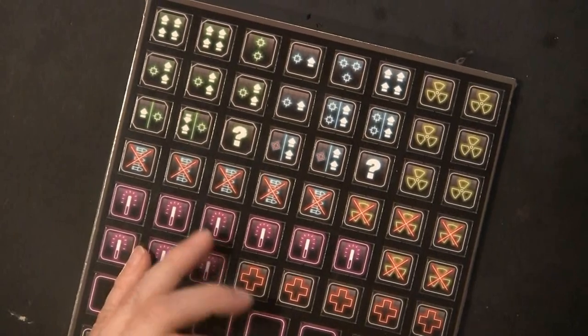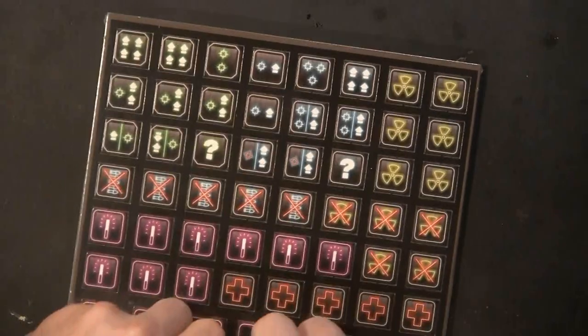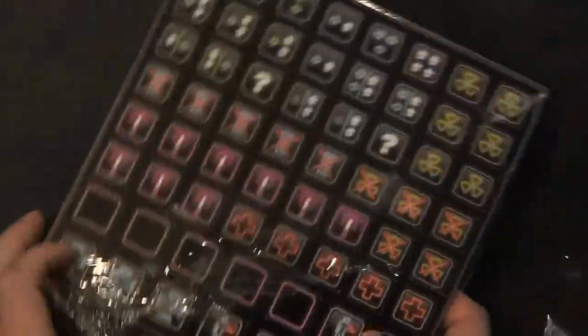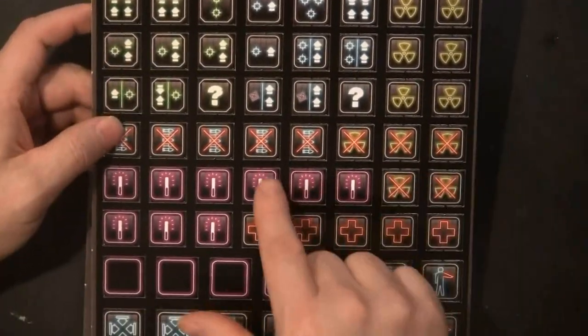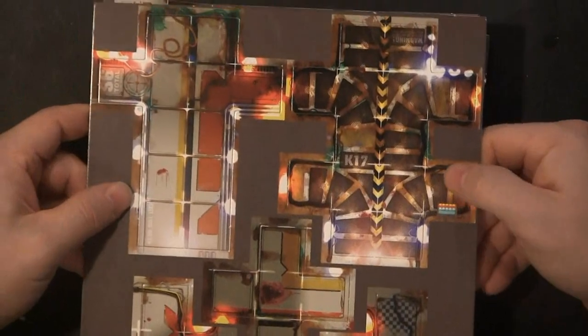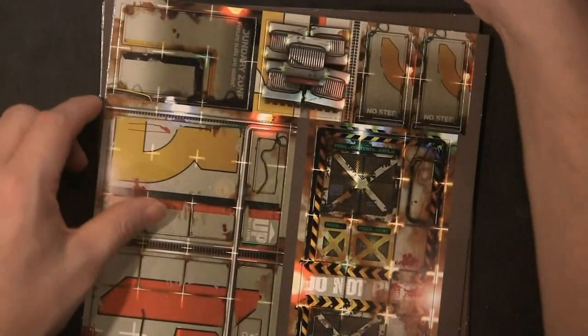We're going to go ahead and take a look at the tiles and see what's involved in them. I don't know what most of these mean yet, but there is a quick chart reference on the very inside of the cover, and these are all pop-out. You get your radiation ones, some with X's — they probably have some really cool special meaning. And then we have the tiles of what looks like either an underground laboratory or a spaceship.